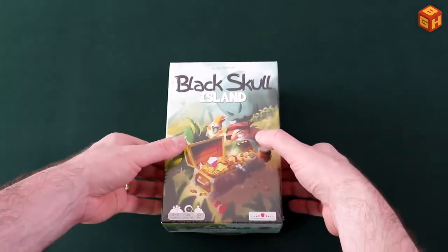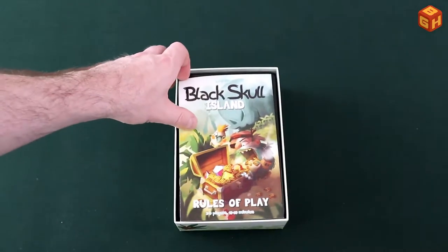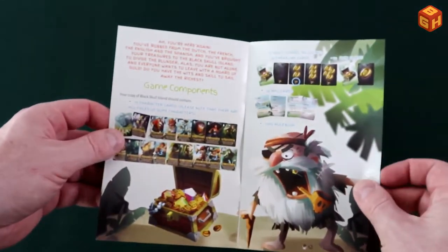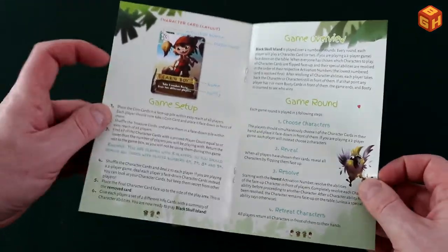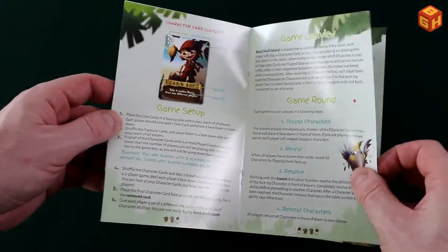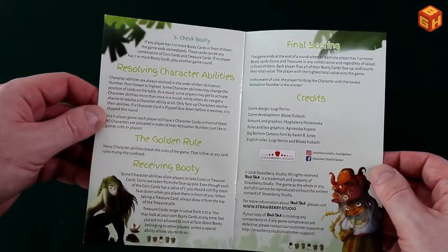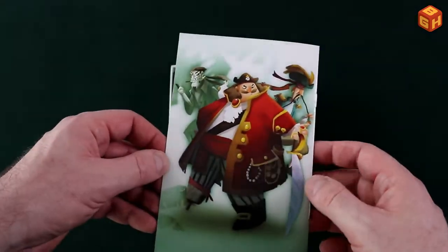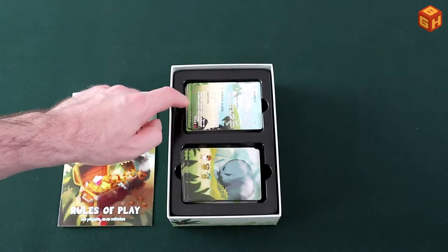It is just a card game, so all you will find aside from the rulebook are cards. The rulebook is pretty small — only a couple of pages with setup, overview, the round, a couple of extra things you need to know, and final scoring. It's about five pages of rules, not even. So it's quick to learn and to teach.